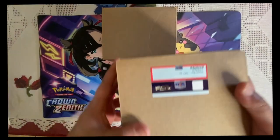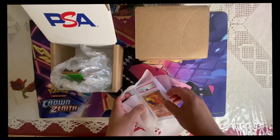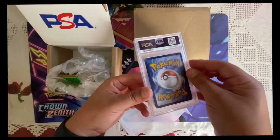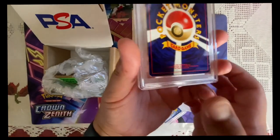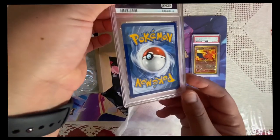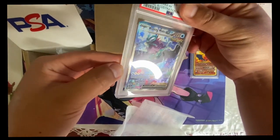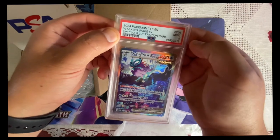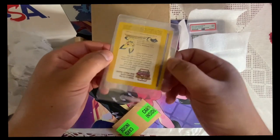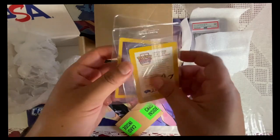Here we go guys, PSA submission reveal! 22 items — those will be the items. Off the get-go already messed up — look at that. Only problem with this one, if I'm not mistaken, was that little freckle right there. Temporal forces — oh, gem mint, mint nine. Some inside cards — these should be the fluff. This is where the Entei promo and then the ancient Mew. Do not process these cards.